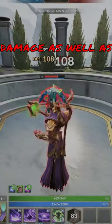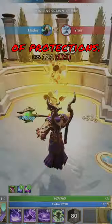The first ability you want to unlock is your third ability, Devour Souls. Basically, Hades just does damage in a circle around him, and Blighted enemies take additional damage, as well as healing you, and that scales off of protections.